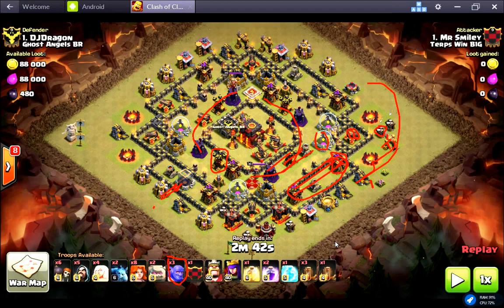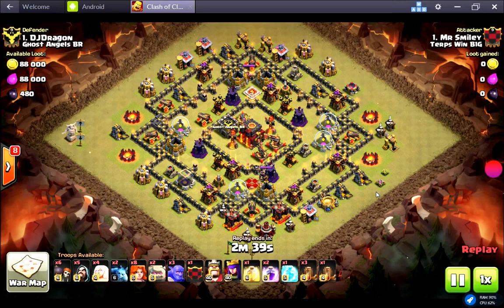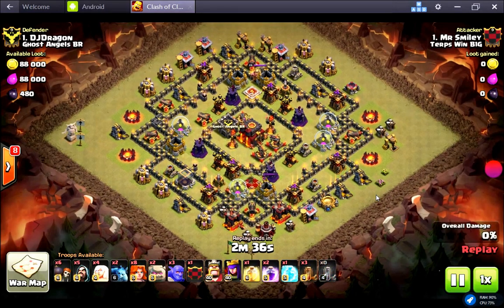Another thing — they also go faster than the golem. So they'll outrun the golem, which is not exactly what you want from your fragile damage dealers. You want them hanging out behind the golem. It wouldn't be so bad if they attacked very quickly like the post-update Valkyrie, but the bowlers walk quicker than the golem and then take forever to target. These are only level one bowlers, so it's something to think about.